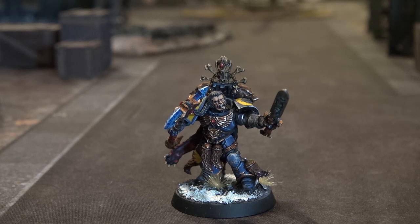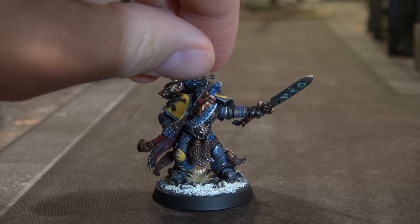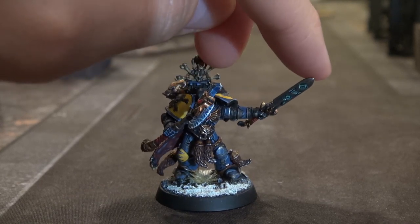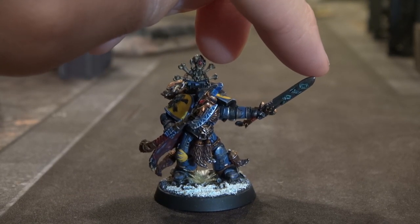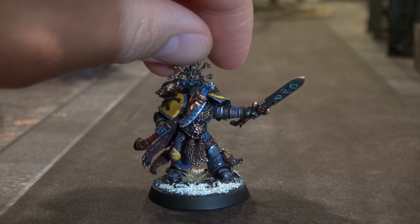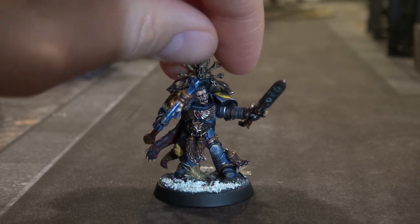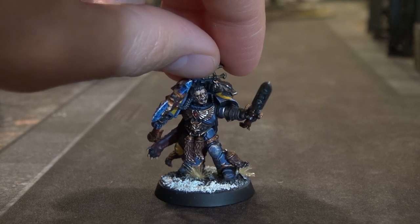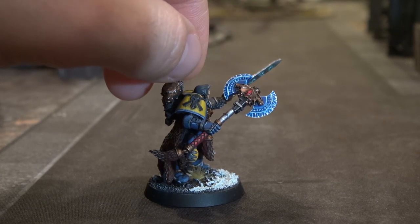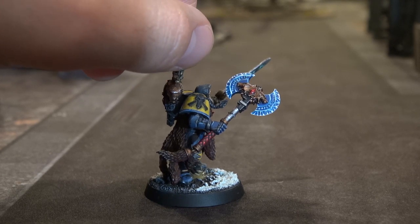He does have that Frost Sword and the Frost Axe, which gives him 2 close combat weapons and the bonus attack, but you have to pick one before you fight. You can pick the Frost Sword fighting AP3 guys — that gives plus 1 Strength, so Strength 5, AP3, 4 attacks on the charge at Initiative 4. Or if you want extra Strength, use the Frost Axe — Initiative drops to 1 but you're at Strength 6 with those 4 attacks. It's AP3 or AP2, but all in all it's a really point-heavy 1-wound model.